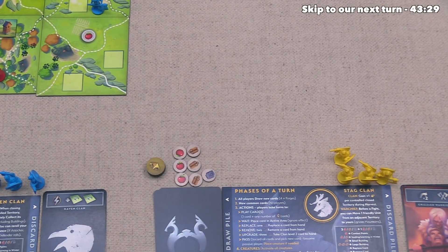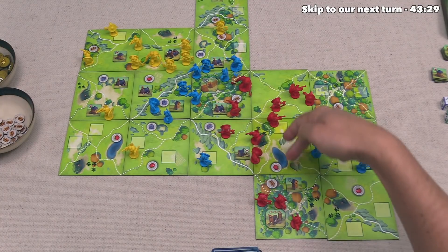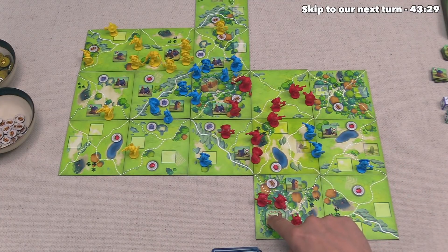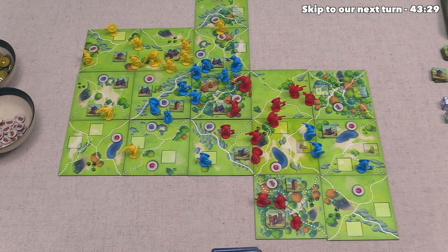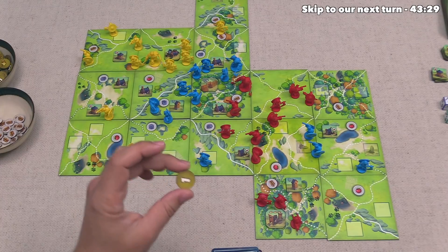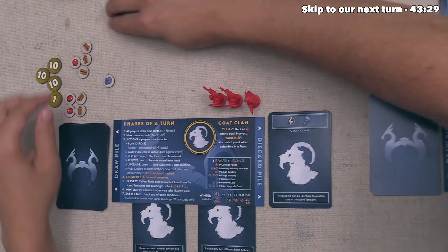The yellow player can go because blue has already passed, and they are going to play Grizzled Warriors. They've considered a big push but instead decided to split up a little to give them good explore options — as the Stag Clan, they get a lot of fame for controlling lots of different territories. So they send a single unit out over there and another unit to a different spot. That's their two moves. That's finished up their turn, and since both opponents have passed, they go again and then pass — taking Scouts to put on top of their deck. Now it's time for the harvest phase.